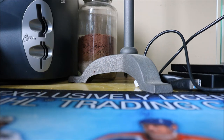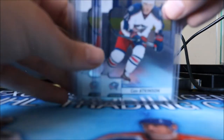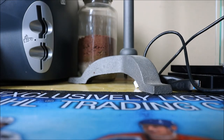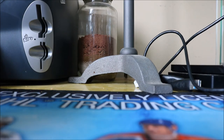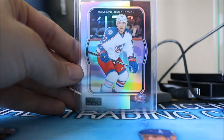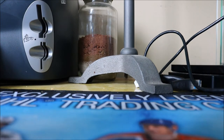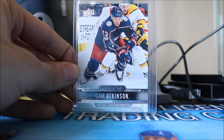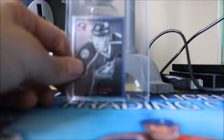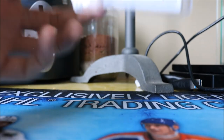Next onto OPC Platinum, we only have three base cards so far and a retro rainbow — I'm planning to get the rest of the parallels soon. We also have the Overtime base card, no parallels yet, and a Panini sticker — apparently there are two other Panini stickers of his this year so I'll be looking for those.